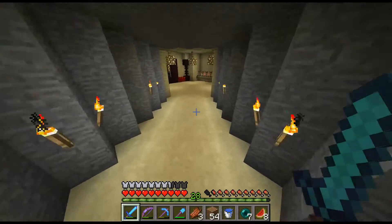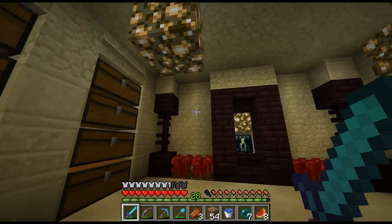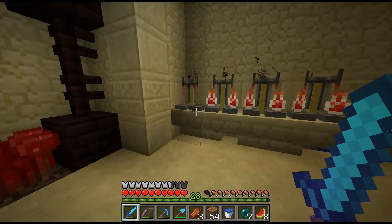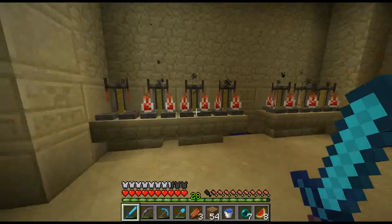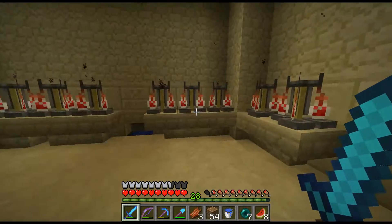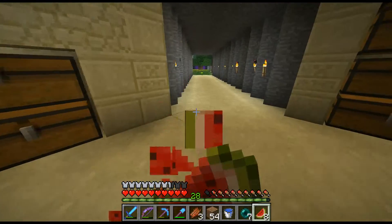I also finished the potion room — I think it looks pretty good. I decided to grow some nether wart there because it looks good. I have a bunch of instant health splash potions, so I can just come in here, grab some, go to spawners, sit AFK. My life is easy.